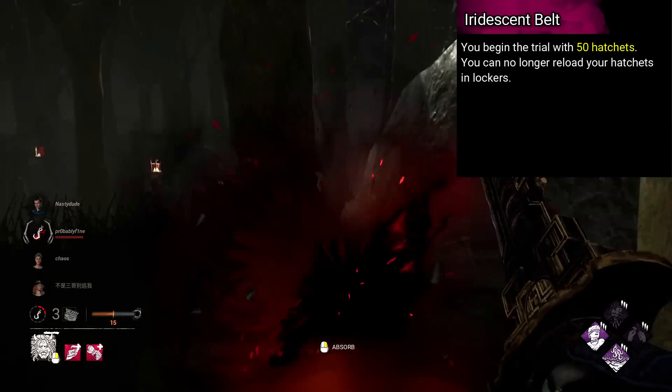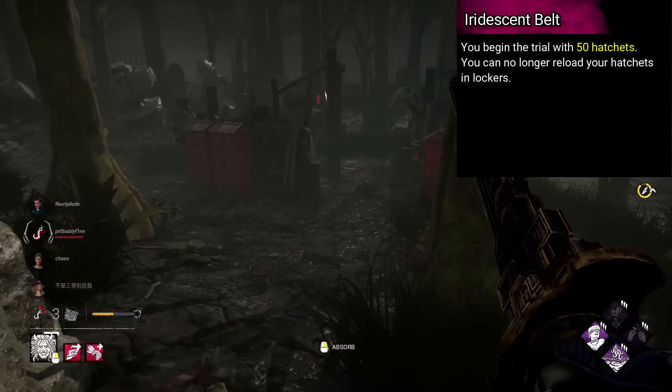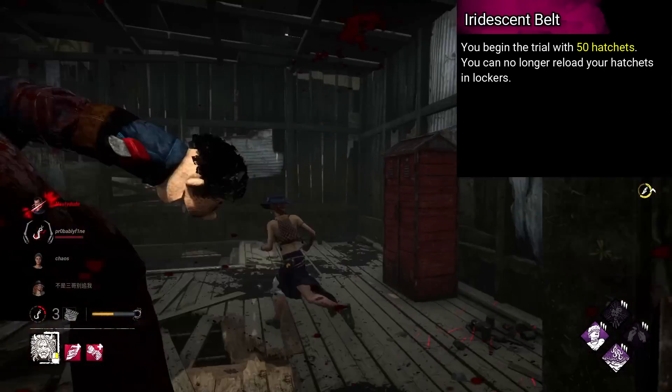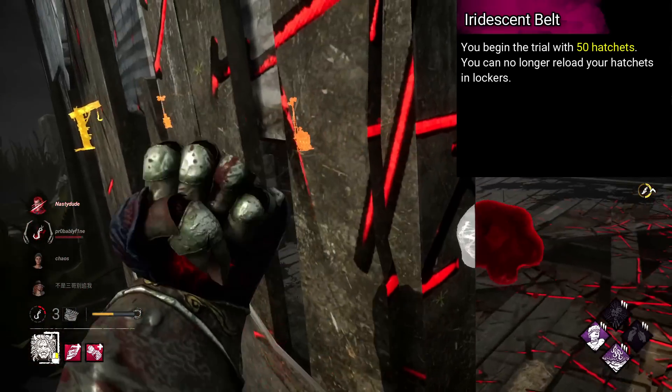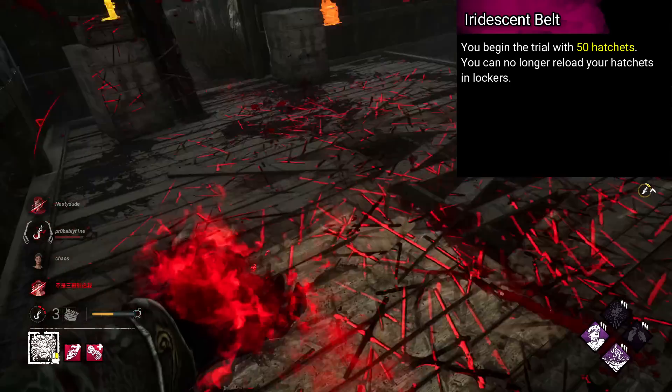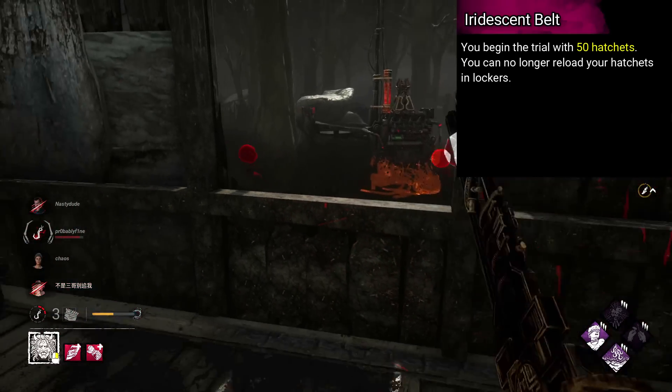Huntress' add-on is an idea I had a while ago, so you may have heard it before. It's called Iridescent Belt. You begin the trial with 50 hatchets. You can no longer reload your hatchets in lockers. Basically, you get a bunch of hatchets and you can't reload anymore — once you're out, you're out.